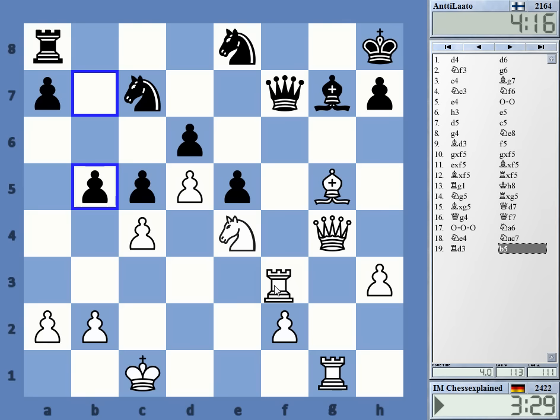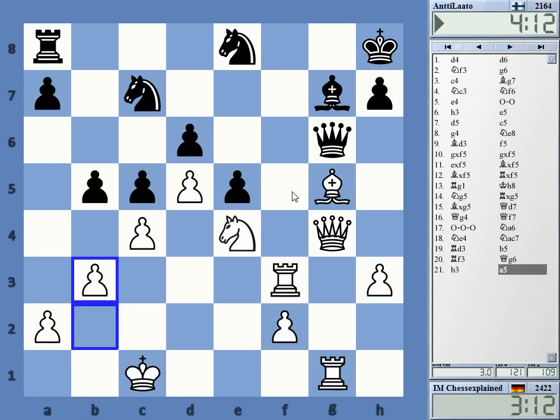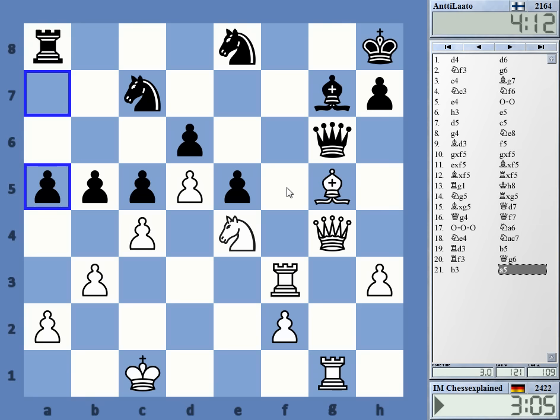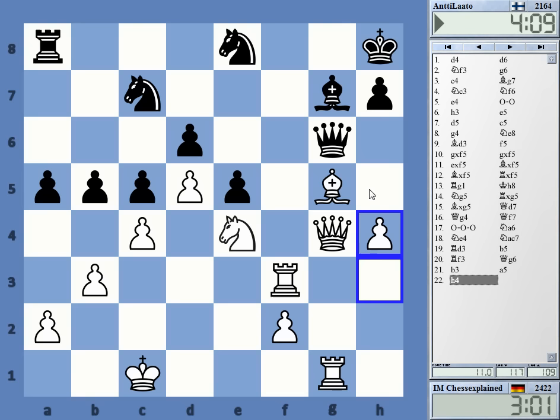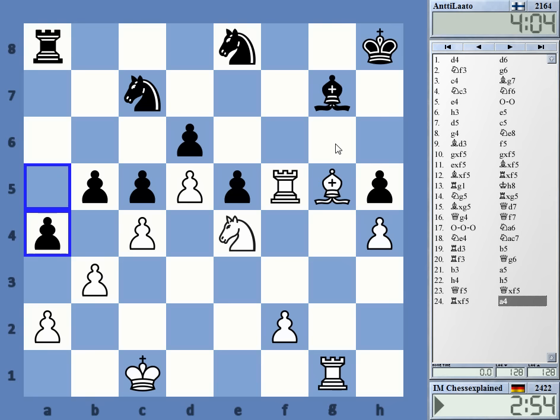H5, h4 — maybe h5 is still a move. Okay, let's just protect this for the moment and not rush things. Just bishop e7 now, or h4, h5 — it's really a bit annoying. We'll have queen f5, and this is quite strong. So bishop e7, let's just protect this stuff.